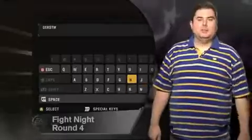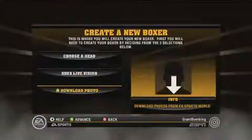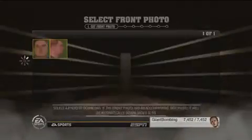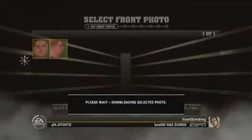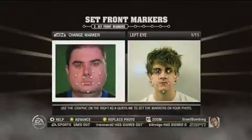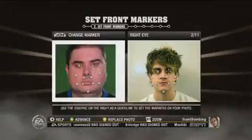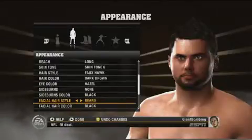Fight Night Round 4 has one of the best head generators around. It's got all the standard sliders, but you can also import front and side view photos of your head into the game. You can do this with your PlayStation 3 or Xbox 360 camera, but you're better off taking a real camera, taking the shots yourself, and uploading those to EA's site to import from there. It's not perfect — my first attempt looked like some freaky alien version of me — but the second attempt came out looking all right.